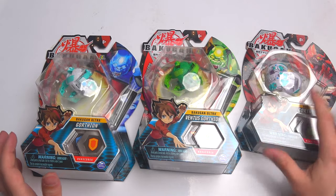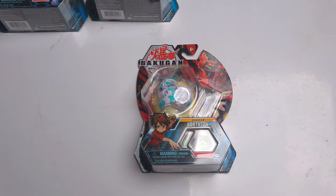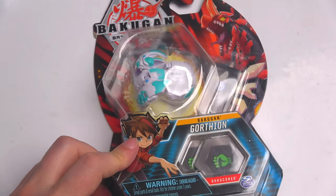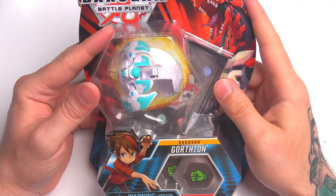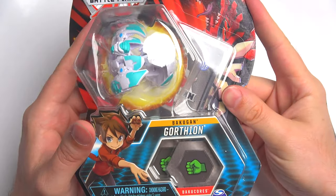So I'm going to start off with the core one — that's like the smaller baby version. Then we have the Ultra. I haven't done one of these proper ones for ages, man. Do you know what, I've got loads of Bakugan to unbox as well. All right, there it is — Gortheon in there. Looks pretty sick.